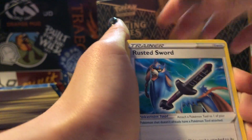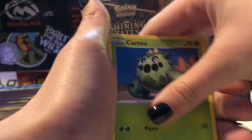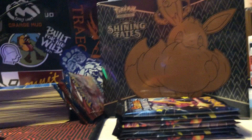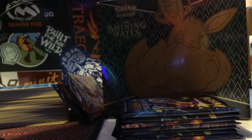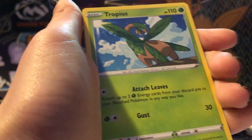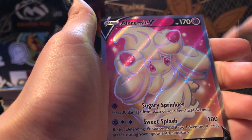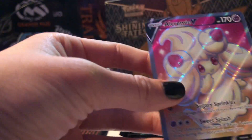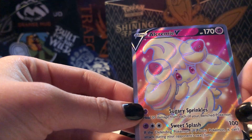Energy, Floatzel, Rusted Sword, Dartrix, Gossifleur, Snom, Coughing, Cacnea, Gossifleur, Yanma, Vulcanion — not going too hot right now. Come on! Energy, Gym Trainer, Cramorant, Tropius, Snom, Trapinch, Nickit, Weasel, Chinks, Swacortt.